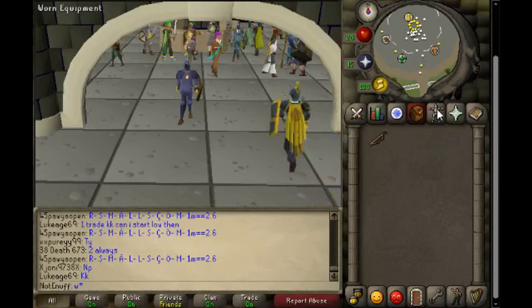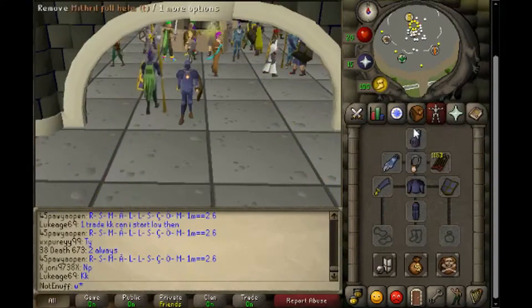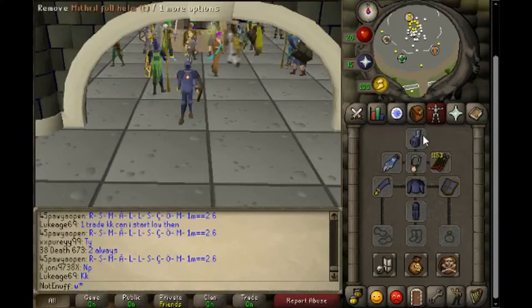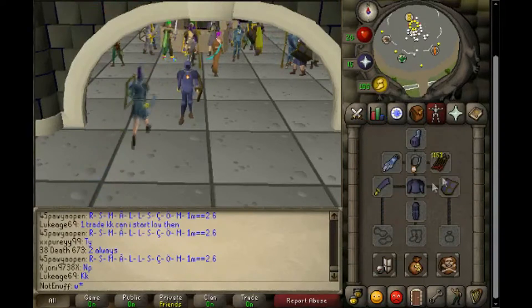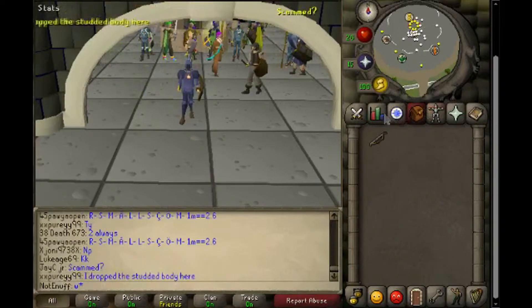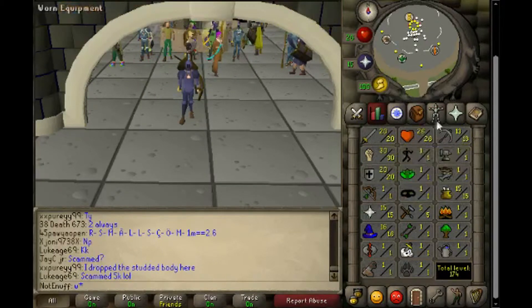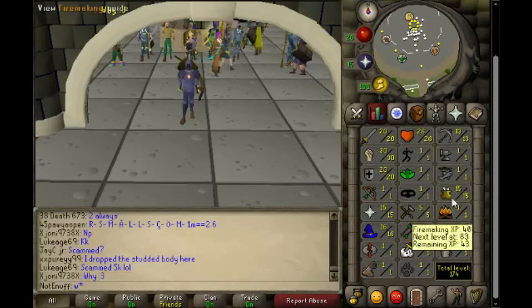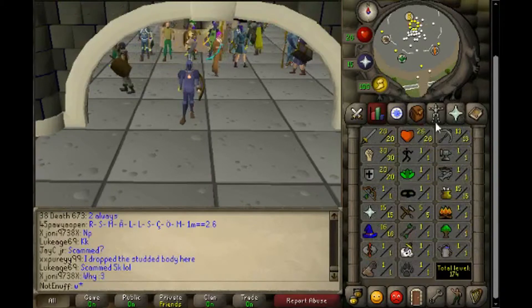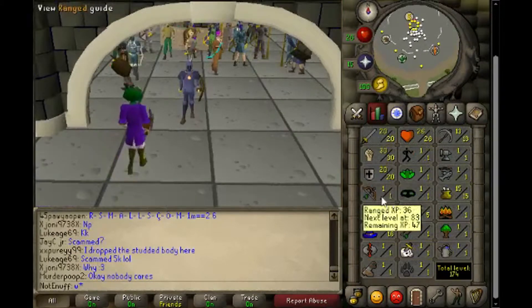I've done a lot considering I made this account only two days ago. We're gonna start off with what I'm wearing: I got a mithril full helm trim just because I like the way it looked. I got the emulator accuracy from a quest, full mithril pretty much. Skills: 20 attack, 30 strength, 20 defense, 26 hitpoints, 13 mining, 15 cooking, 16 magic, 15 prayer, and 5 crafting. I'm gonna be getting my range up next, which is why I got the short bow.